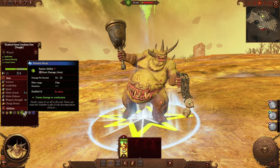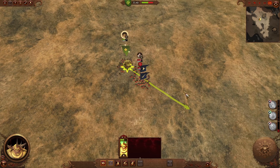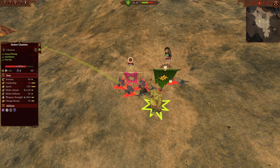Pestilent Decay is an extremely strong AoE damage ability that can bring all infantry in its aura down to half HP in 3 minutes. But while this is crazy strong, the tooltip is totally lying to you.